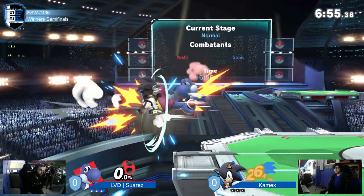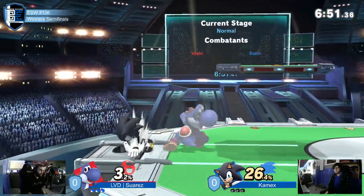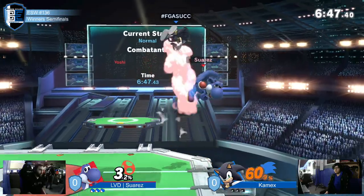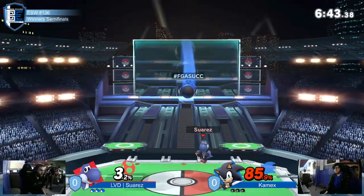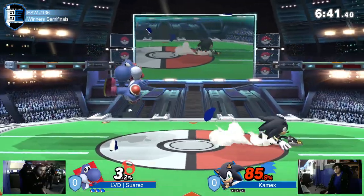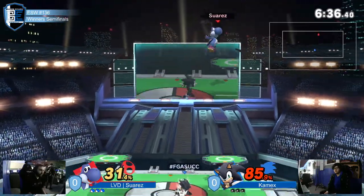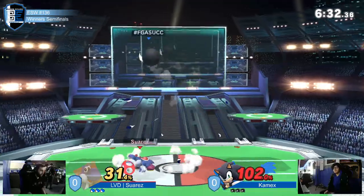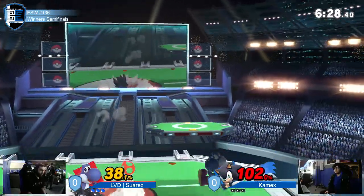Starting off moving fast, but not faster than that big hit that comes at your face. Although Kamek's is really using Sonic's speed to his advantage, you have to hit those techs, especially against someone like Suarez, who can take advantage of those missed techs. Every time you miss one, you run the risk of getting comboed way further than you really deserve to, especially against a player who is defensive enough that he knows he's not going to get hit by a huge combo of yours.